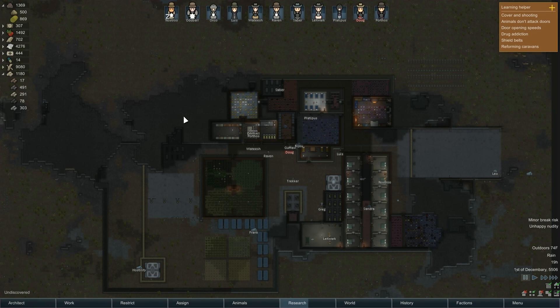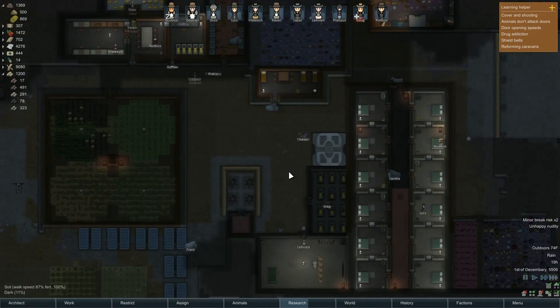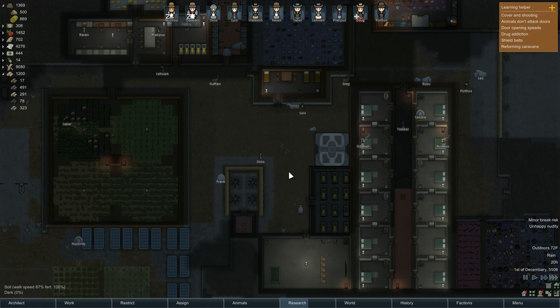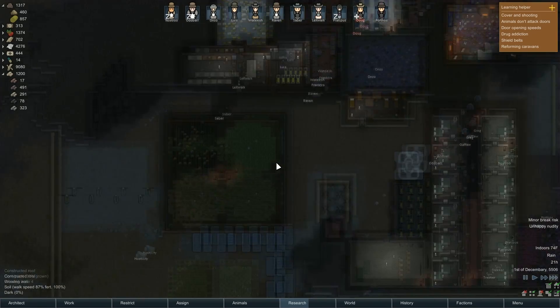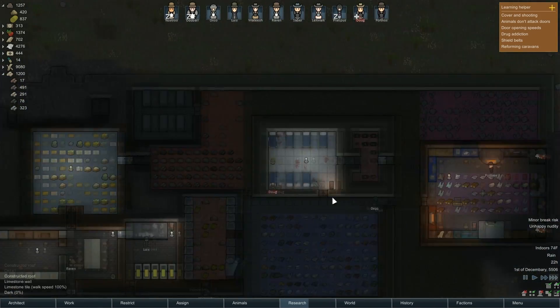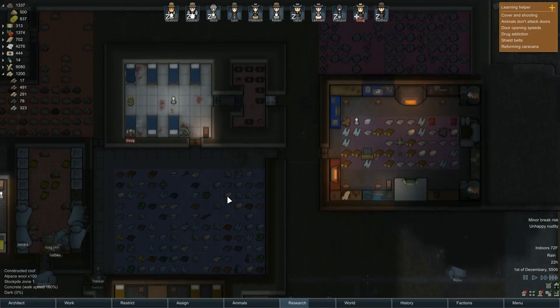Hello everyone and welcome back to Benjamin Magus Plays RimWorld. We left off last episode with a slight infestation in our freezer, and another person losing a limb. We're going to need to seriously start working on getting our people bionic'd up, because we're missing a lot of eyes, noses, ears, legs, hands, fingers, and toes. The bionic workbench is gonna need to get really cranking.